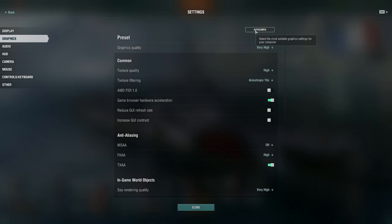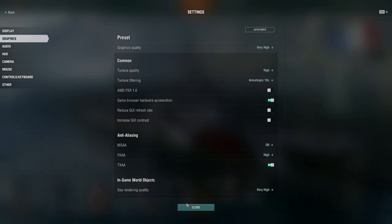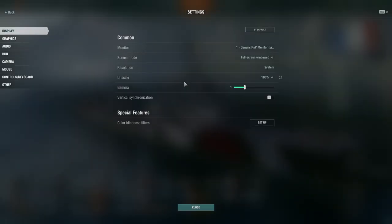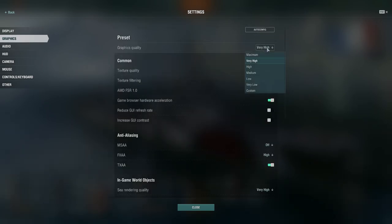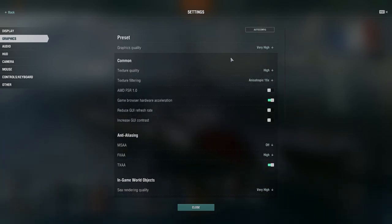In Graphics, you have an auto-configuration option that selects the most suitable graphics settings for your computer. You can run it if you want. For graphics quality, you can set it from very low all the way up to maximum — right now I have very high, and I'm comfortable with that running on my PC.